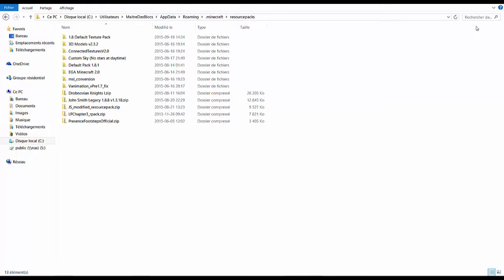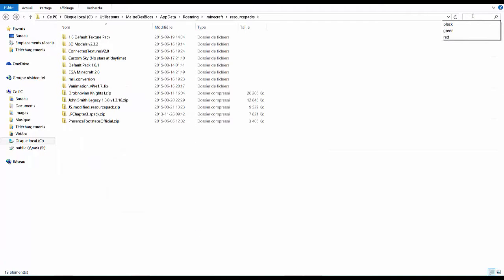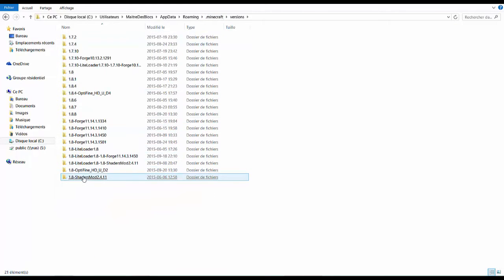AppData is a hidden folder you can find really easily by just typing %appdata% into the search bar, just like this — like that. But that is how you find your resource packs folder. Once you've found it, you have to find the resource pack you're either creating, or you have to create one. And if you're going to create one, you're going to extract the version you get from Minecraft versions. Then you get into the version you want — I can just say 1.8.